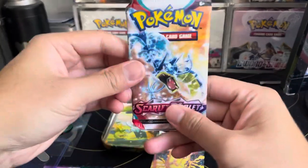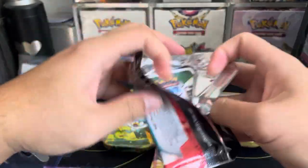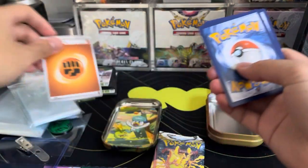All right, so you get a Scarlet and Violet base pack and a Silver Tempest pack. We'll save Silver Tempest for last. Scarlet and Violet base — it looks terribly priced. I don't know if the code cards mean anything, but here you go — enjoy the code card. We're gonna give away that code card.